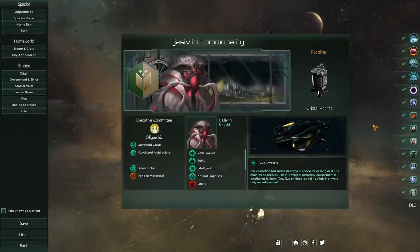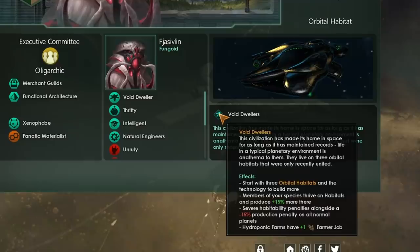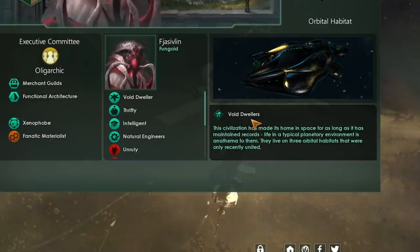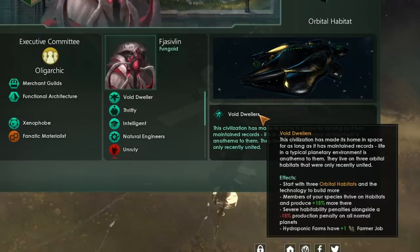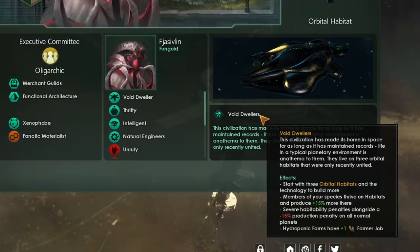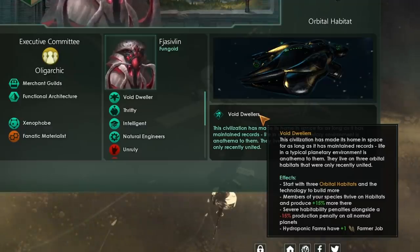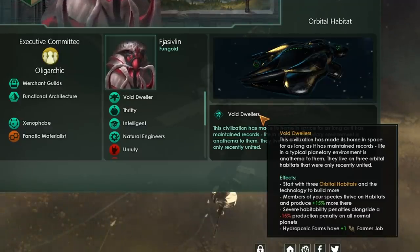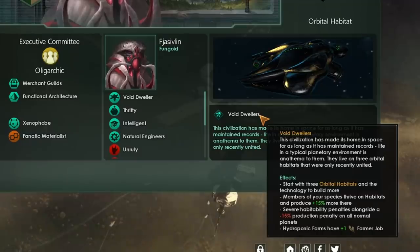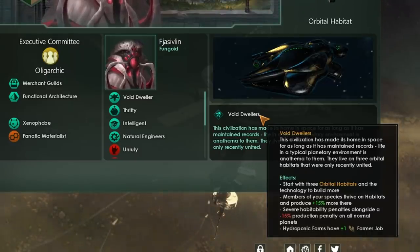This is the build I want to show off today. We have gone with Thrifty for extra trade value, and also Void Dwellers. You could also run a very similar build with Shattered Ring — you'd be able to use this strategy to an even greater degree in the initial phase of the game, although as you can't build more ring segments in the same way you can build more orbital habitats, you will be limited in your expansion options quite dramatically. You'd need some conquest or migration to pull off a Shattered Ring start, though it would be quite powerful in the early portion of the game. In terms of traits, Thrifty is in here — we do want that extra trade value. Otherwise, I've just gone for Intelligent, Natural Engineers, some nice science.